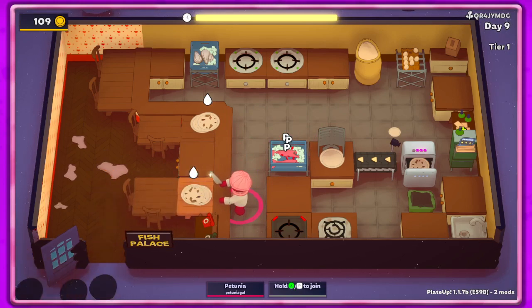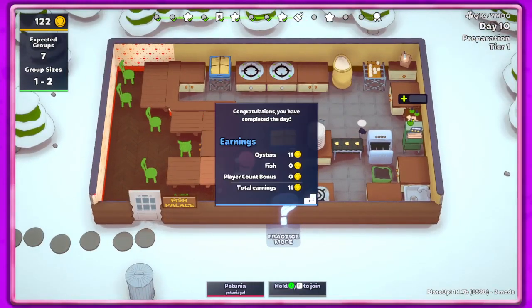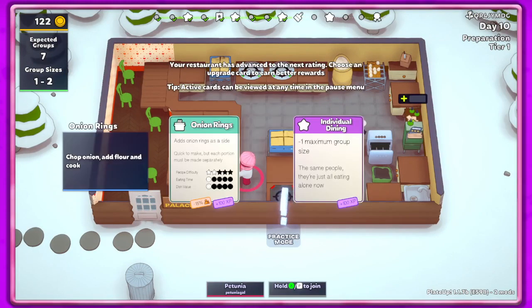So yeah, definitely not the best layout but it works. Oh no - individual dining or onion rings? I mean we've got the flour already. I like the idea of individual dining just because it means we only have to get one serving for one person. I'm probably gonna regret this either way - but let's do onion rings.